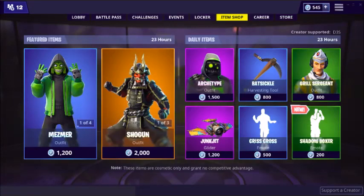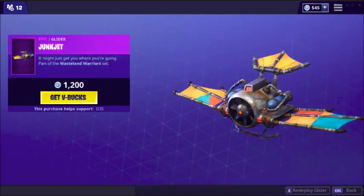What's up, Toxic Gamer here back with another Fortnite video. In today's video I'm going to be talking about how to get the Junk Jet Glider for free in Fortnite. This is the skin that is in the item shop today and I'm going to give it away to someone.